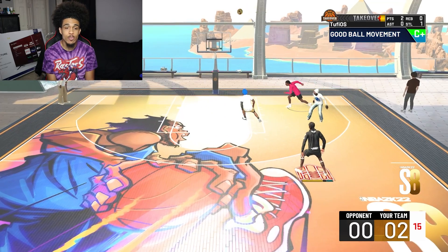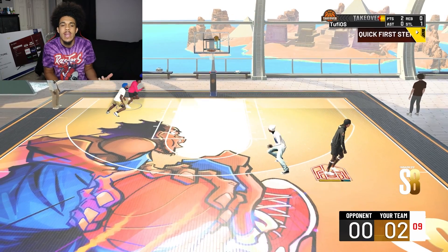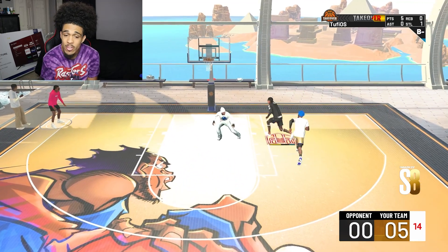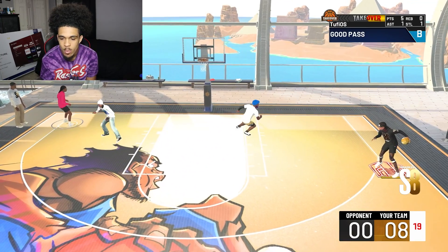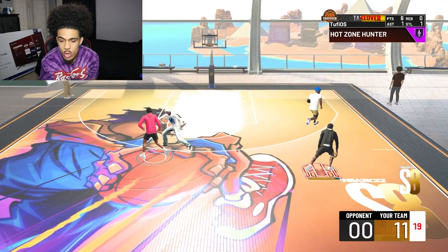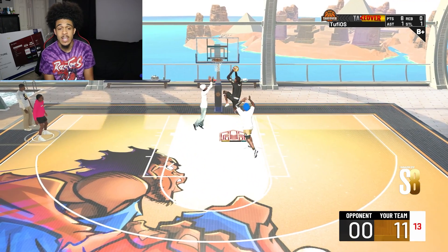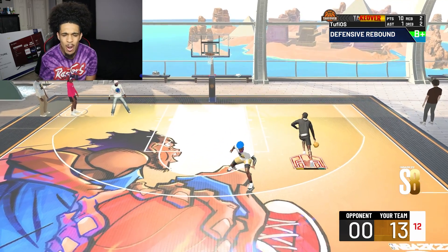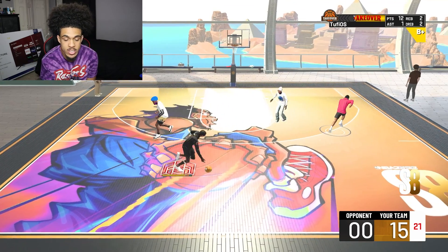That's a deep three, I did not mean to shoot from that deep. Let me relocate - snatch right into green. This dude's account is low-key packed. Speed boost right into green every single time - I'm greening with this build. This isn't a build you're gonna want to do everything extra with, but if you just want to dribble a little bit and go straight to getting a bucket this is the build for you. Simple moves are gonna get you buckets.